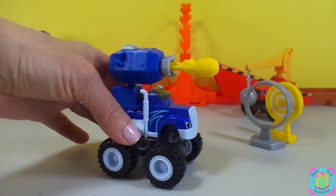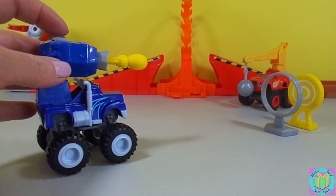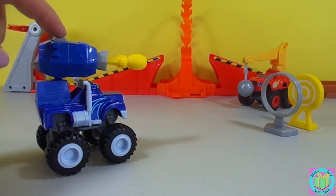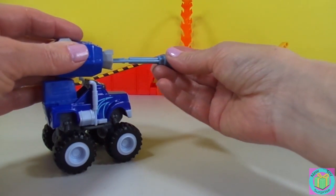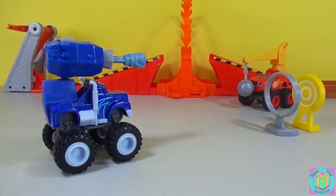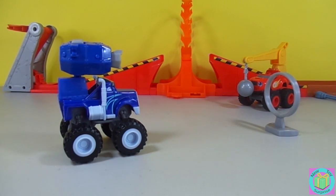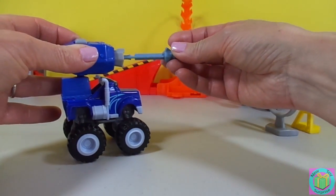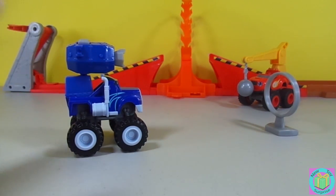Mechanical energy lets our dart apply force to that target, making it move. We push this button right here to launch our pineapple. Let's watch that in slow motion. Let's see if our boxing glove has mechanical energy and can take out the target. It does! Hooray! And here's our shark. Whoa!